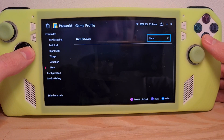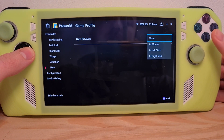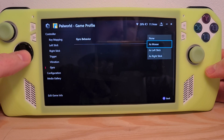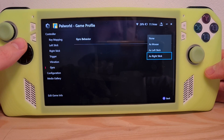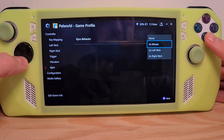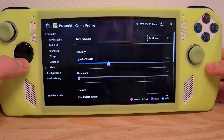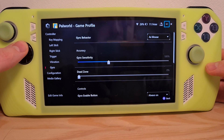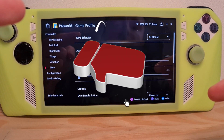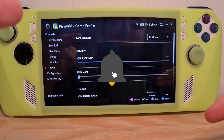To enable it, press on none and choose whatever you want it to act as — as mouse, as left stick, or as right stick. Choose one of them and here you will have individual customizable options to make it work to your needs. Now you know how to enable gyro on the ROG Ally.